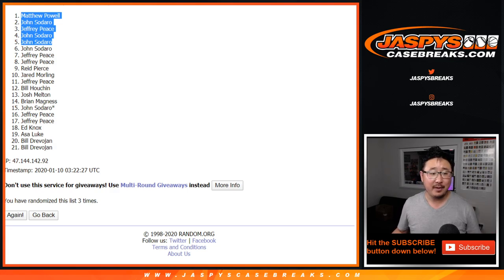What a deal for you. There you have it, ladies and gentlemen — thanks for getting into the action. We have Prominence Football as a way to get into the dual case break, and I'm sure there will be more Translucent to get into the 22-box mixer. All of that is on jazbeescasebreaks.com. This is Joe, and I'll see you next time. Bye-bye.